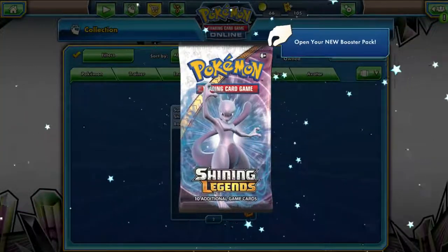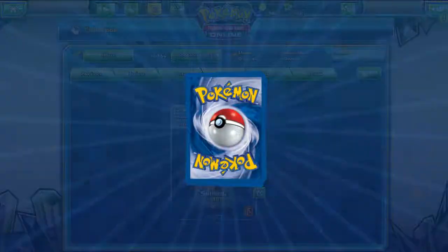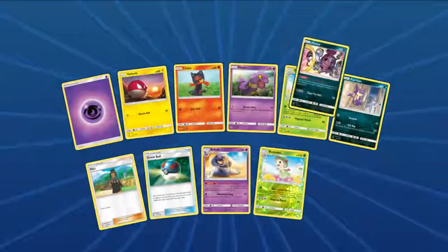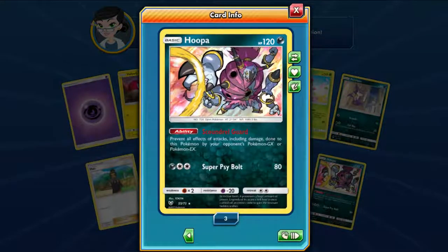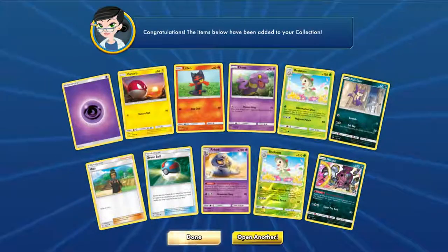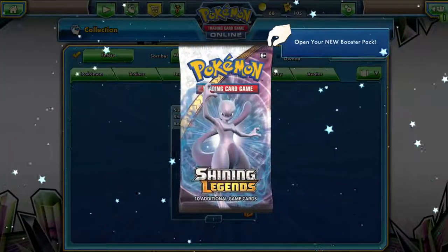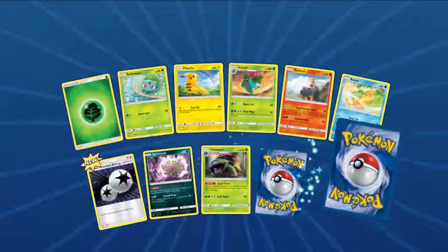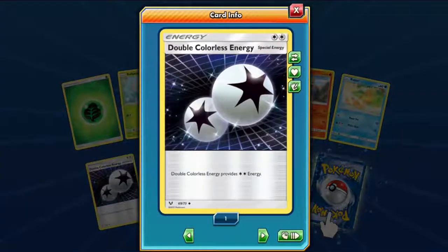We are on to the highlight of the video: Shining Legends. This is the first TCG opening in a while where I haven't covered any of the new cards. I got another one of these Hoopas — these Hoopas are absolutely amazing, because they prevent all effects of GX and EX Pokemon, including damage. Basically, it takes no damage from GX and EX Pokemon. Nice, it's a Double Colorless Energy. I don't have that many, so it's always good to get more.